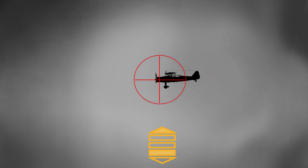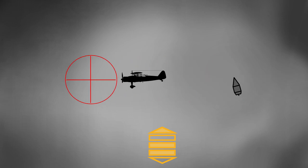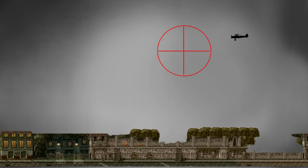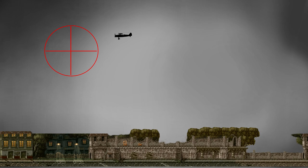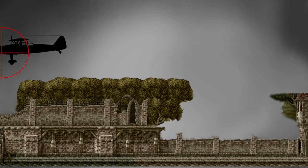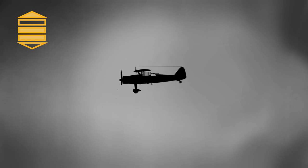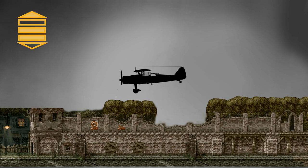If the plane is slow, you can aim directly at it or slightly ahead. If the plane is fast, you have to aim further ahead. If it is too high, you should aim far in front of it. If it is too low, you should aim directly at it or slightly ahead. So you need to consider the speed, the trajectory of the plane, and the distance from the ground — and with that in mind, shoot!